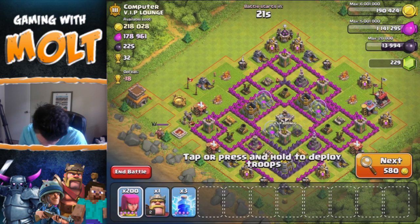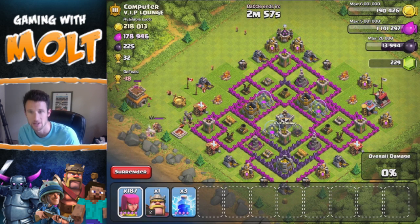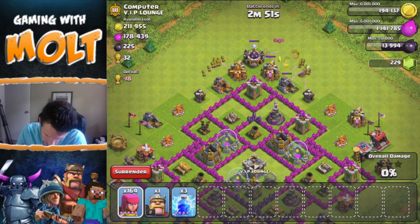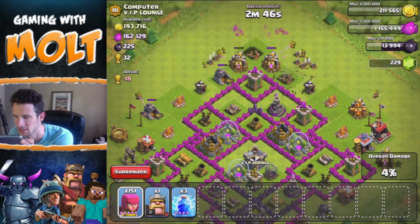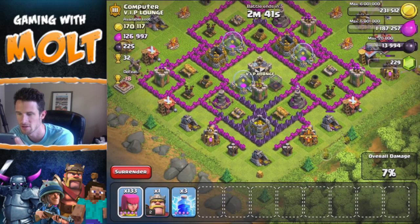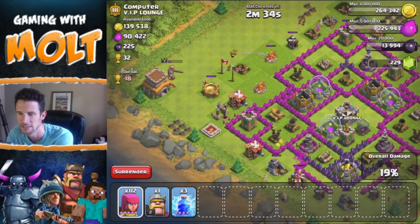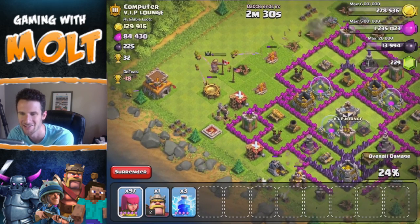I'm gonna attack this base because it looks like most of the resources are in the mines and pumps. Let's take out the king right here, then drop off a couple troops up there on the Town Hall, and just spread out some archers on the mines and pumps. We should be able to get a really good amount — the storages in the middle look completely empty. I'm going around dropping about five on each to clear them all out.